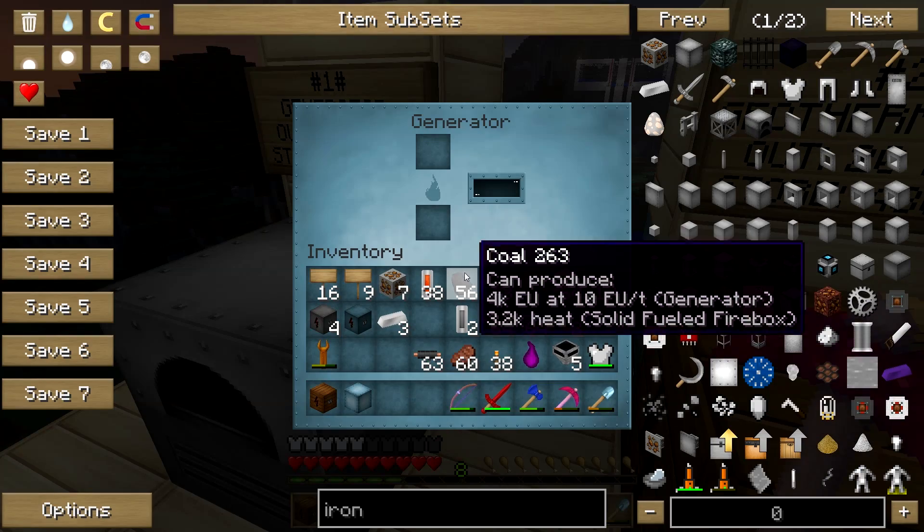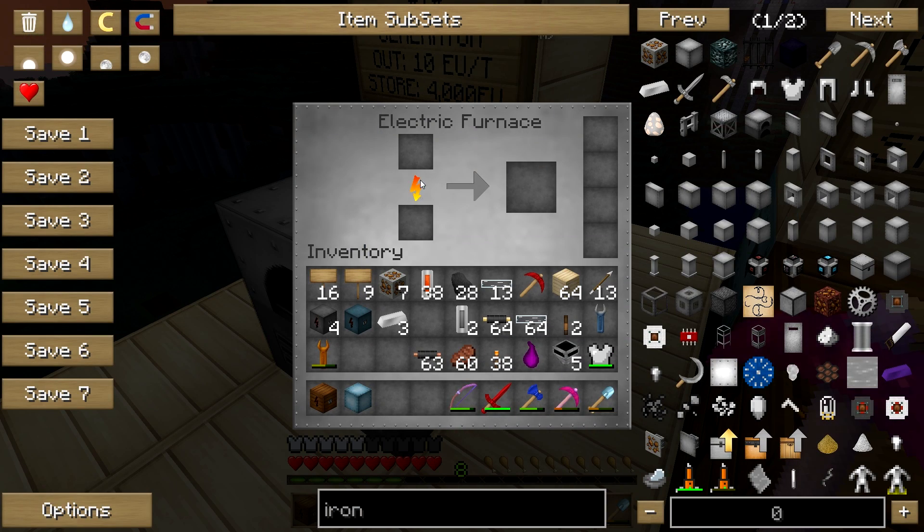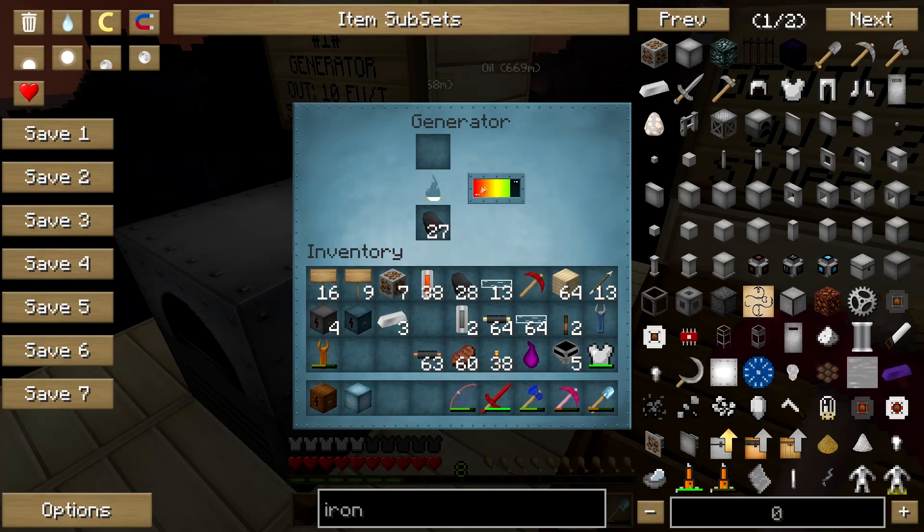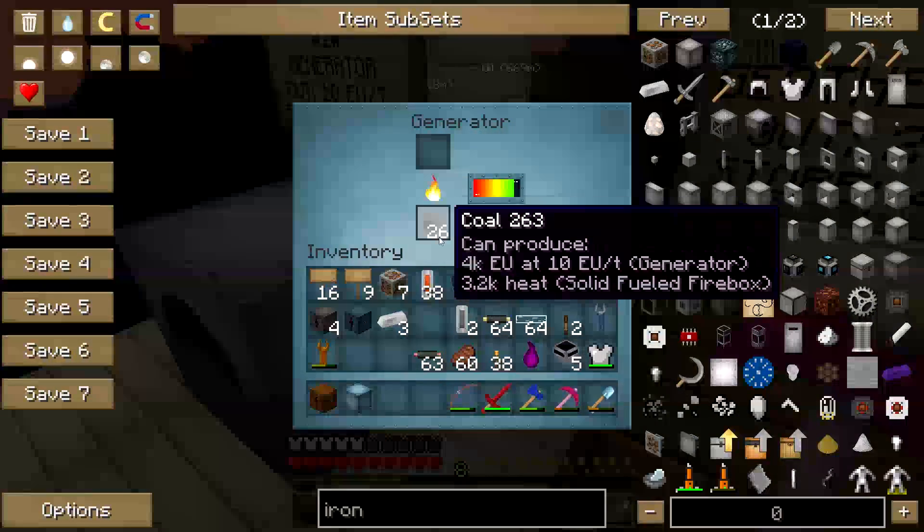Look what happens when I put some coal in there. I'm going to put about 25 in there. You see this? It's charging. That means the electric furnace can now be used to smelt your iron, and it's charging up with the coal generator.